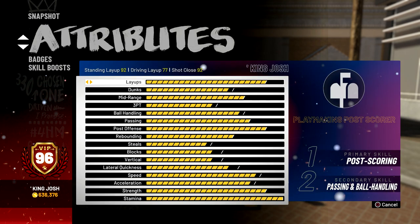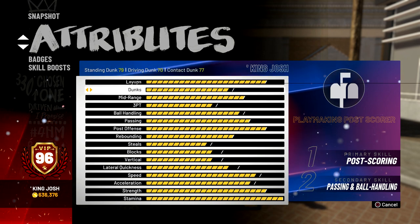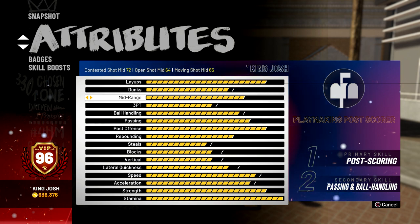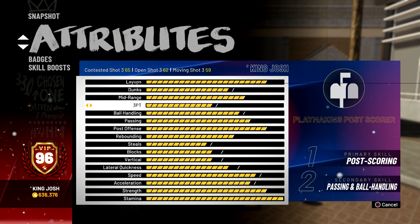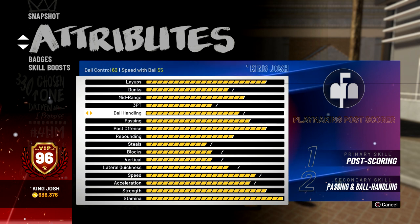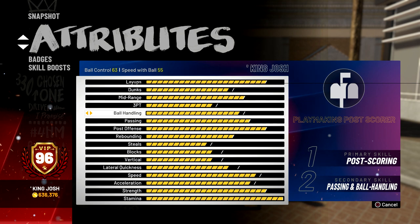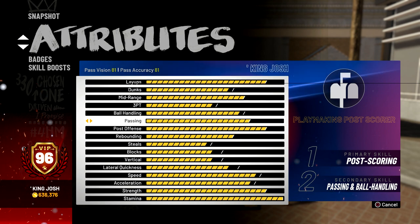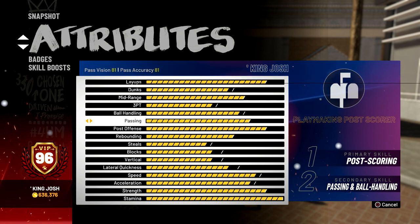Here are my attributes. I have a 77 driving layup, which is actually pretty good for a big man. My driving dunk is a 70, contact dunk 77. My mid-range is actually maxed out — when I hit 96 I maxed it out at 64. My three point is a 62; I think that also goes to 64 but it's not maxed yet. Ball control is 63, which is pretty good. I wish I could get it to 70 but I didn't want to make a player shorter than seven feet. My passing is an 81, which is amazing because I do have gold break starter, so when I'm playing threes in park and pro-am I can just chuck the ball and most of the time the passes will be completed.